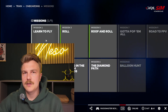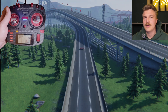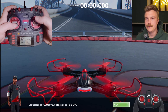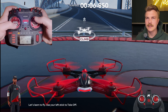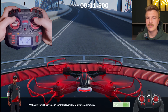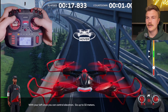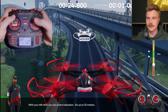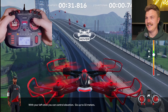We start with the beginner mode. I start with the left stick up and down - this is the throttle. I move it up and you can see I am lifting. On full throttle it is climbing and climbing. This copter is really slow - in reality it would already be on the clouds.